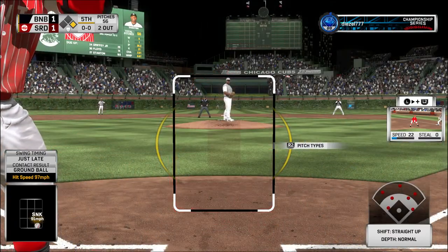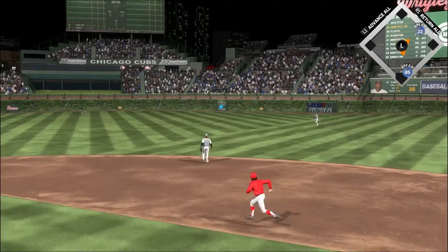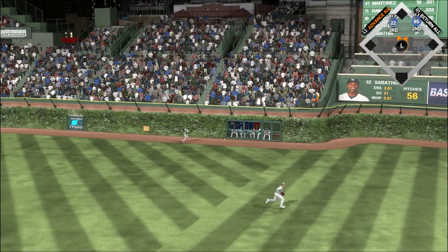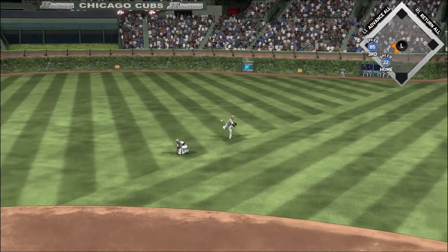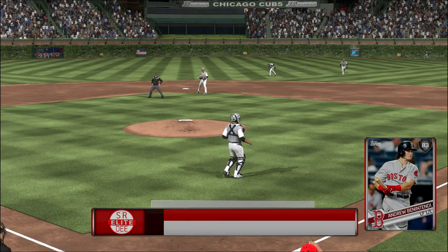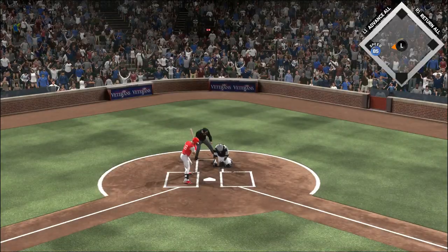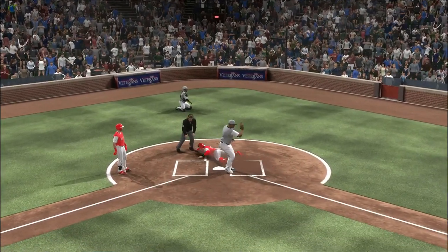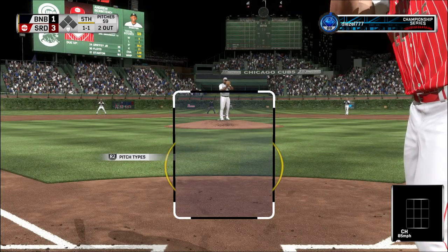Ready for another shot now, Scottie Doe — one for two with a triple so far in this one. Slap hard the opposite way — oh, and he botches it. Eckersley rounds the corner and is headed home — throw home, get him. Then this one gets away — throw to the plate, and he's safe. What a bad time for a wild pitch as the run will score from third.